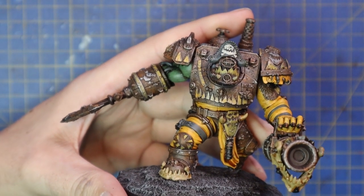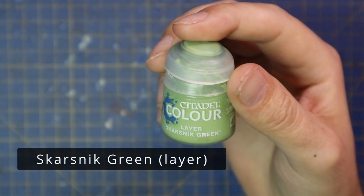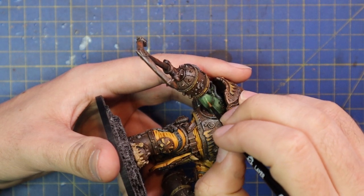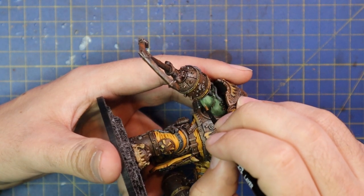After that, we are going to jump over to Scarsnik Green and finish off the skin — basically exactly the same stage as we did last time, but just a little bit lighter on the highlights. This is just the last touch on the skin that you want to achieve.